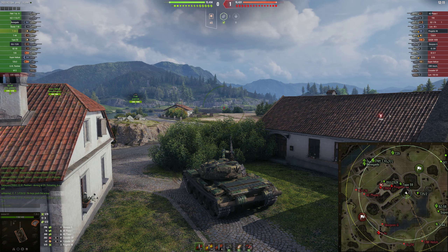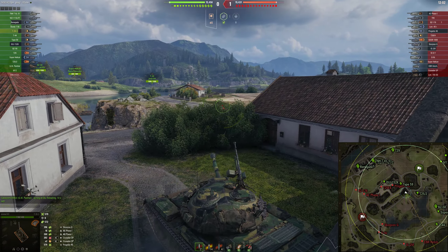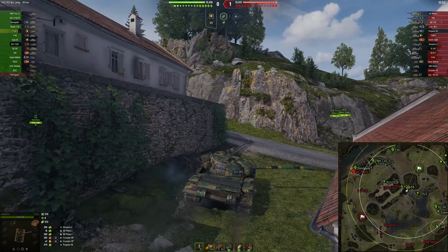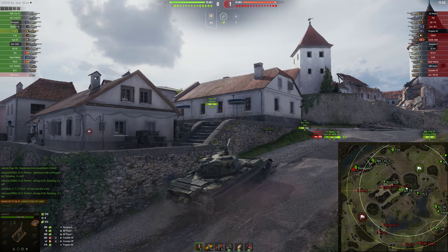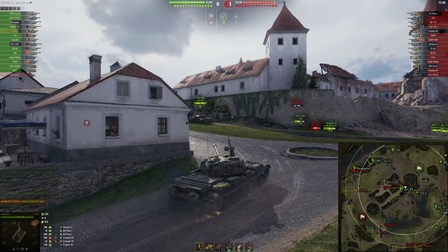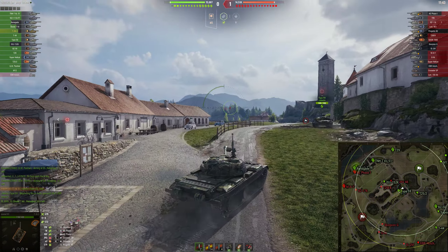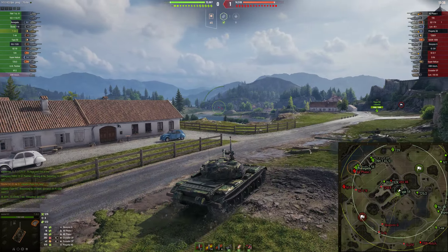The enemy Super Pershing has gone up on the hill, and it appears the Progetto is still up there but is near dead. At this point nothing's really happening and they are not challenging the middle at all, so I ask this Type 59 to come help me, which he does.